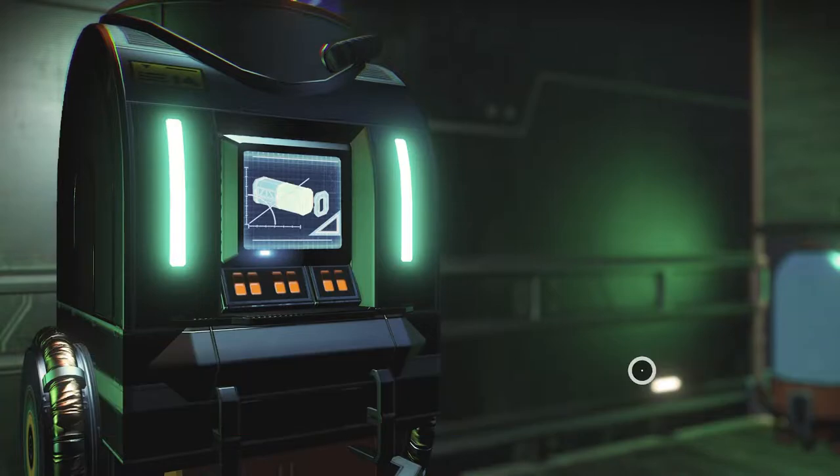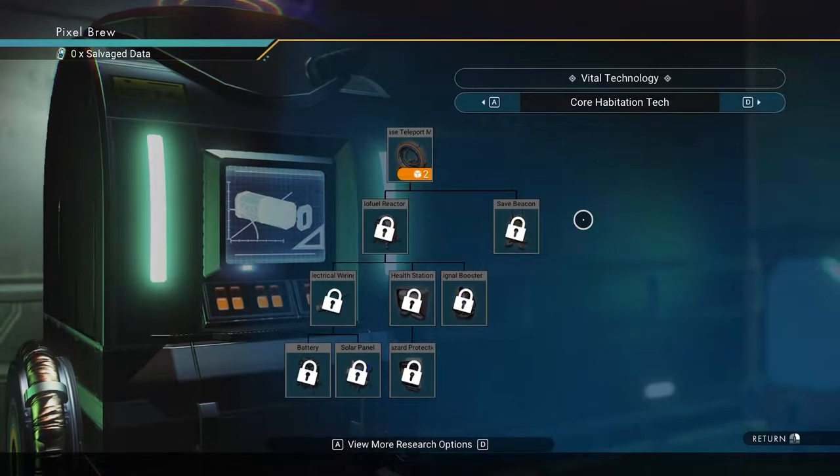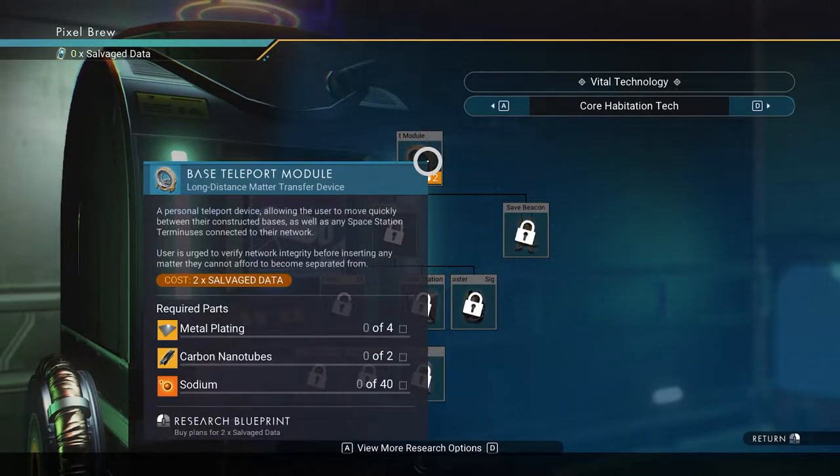Let's research this. Cool, so base teleporter - a personal teleport device allowing the user to move quickly between their constructed bases, as well as any space station terminuses connected to their network. User is urged to verify network integrity before inserting any matter they cannot afford to become separated from - i.e. your arm, I would imagine. So you need metal plating, carbon nanotubes, and sodium.